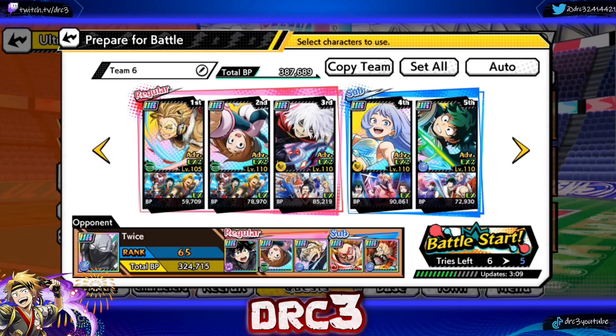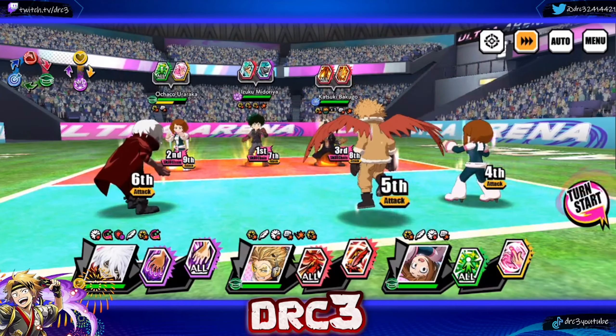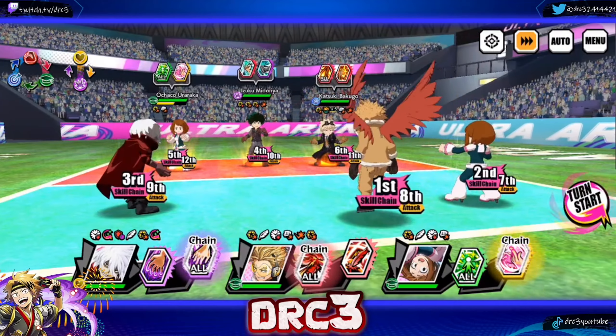Hopefully the plus ultra gauge issue is fixed with the memory change. The second match is 324,000 battle power on the enemy team — a little closer to our battle power. It's a medium hard team because they have two steampunk characters and Iraqa, so it should give us a decent challenge. I took off Dull Summertime, so I'm missing that evasion piece, but hopefully it'll allow me to get my plus ultra — a good trade-off.